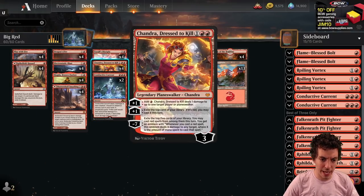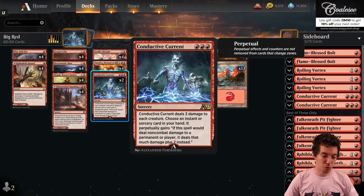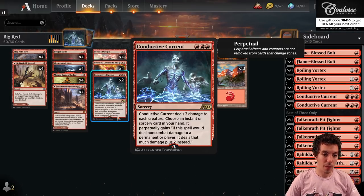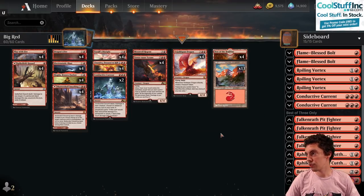Chandra, just the kill — seems awesome in this deck. Also Conductive Current, an awesome Wrath variant that does 3 to everything and then allows you to augment your next burn spell by 2 damage, which is super cool. Plays well with our 4/4s obviously. Just red cards, seems super sweet. We're gonna jump right in and play a couple of matches in ranked with our Big Red deck.